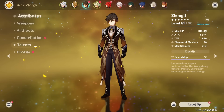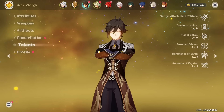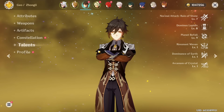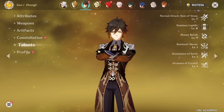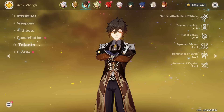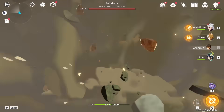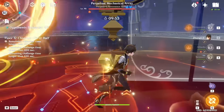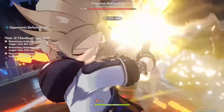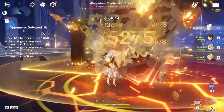Now the first thing I want to do in this video is actually talk about Zhongli's talents and mainly his playstyles, because while he is a simple character who can be played very easily by just utilizing his shield and his burst, he also is someone who has quite a bit of nuance in the sense that there are many different ways to play him — different playstyles that can be optimal depending on you and the team that you put him in.